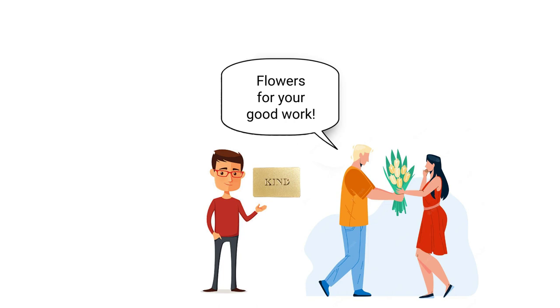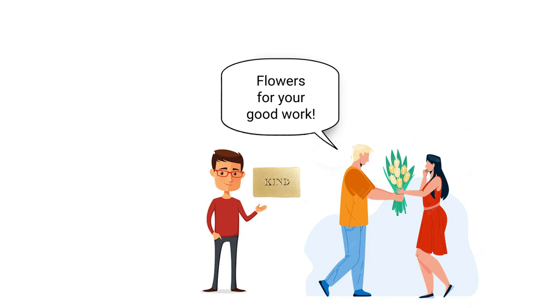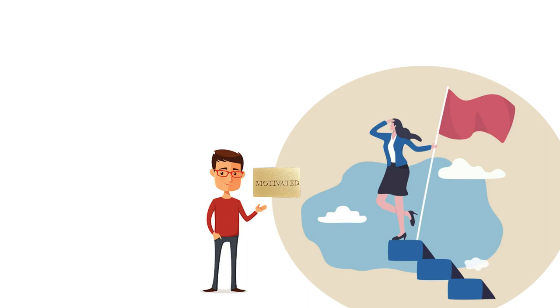The kind card is to give to someone who did something kind. The motivated card is to give to someone who did something in a very motivated way. The productive card is to give to someone who did something very productive. And the encouraging card is to give to someone who encouraged someone else. On the back of the card, they can write which action they are giving it for.